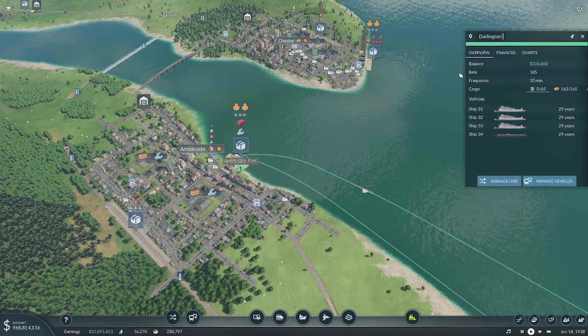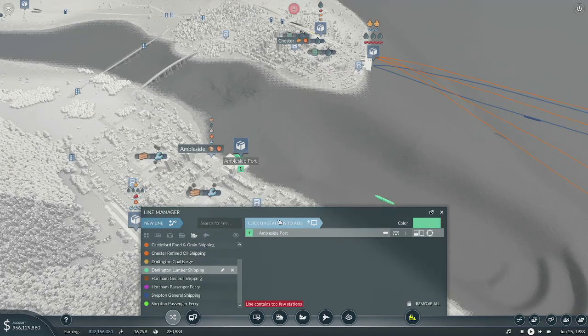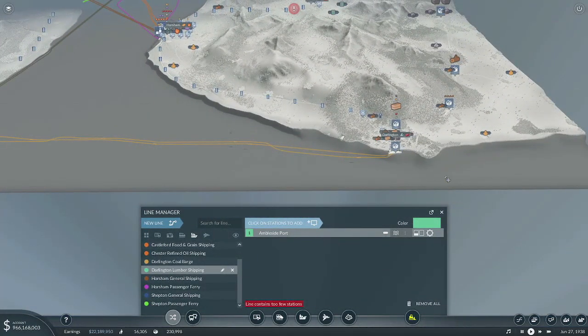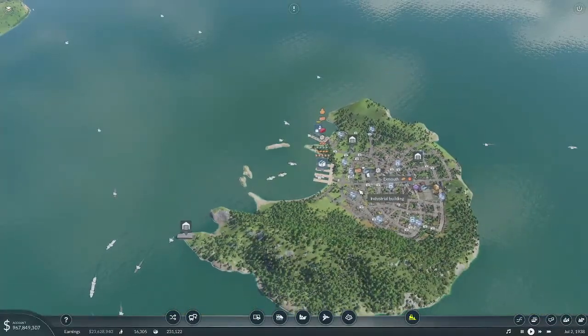This would be Darlington Lumber Shipping. We'll manage the line and it's going to go over this — we'll add this. All right, cool. That's going to ease up traffic in here quite a lot. Of course, things are going to have to get shuffled around a lot now.